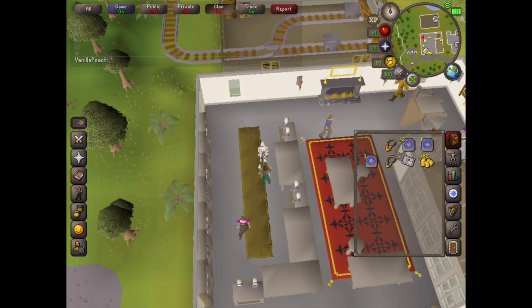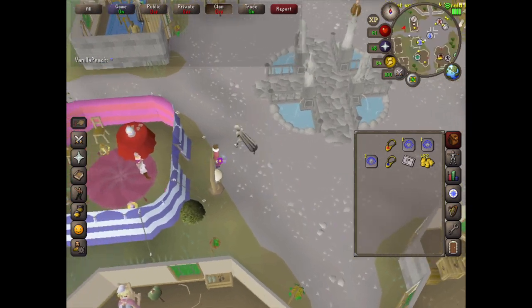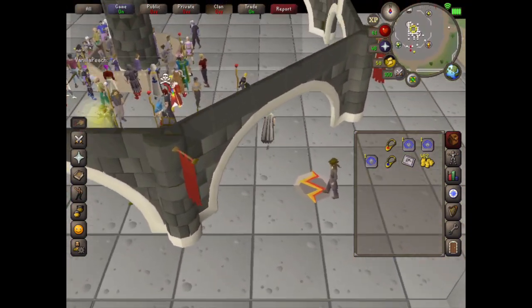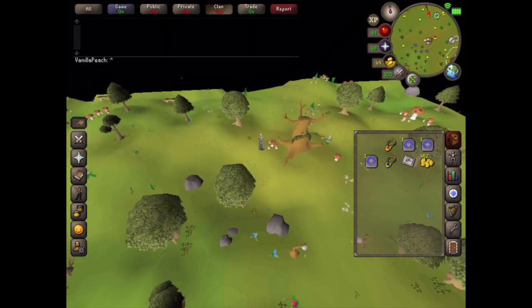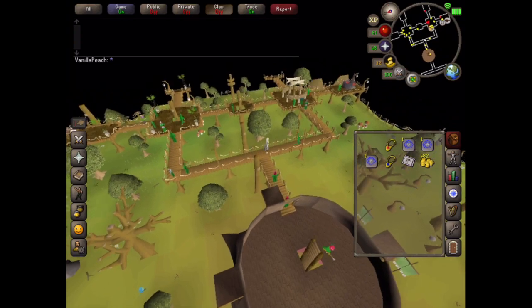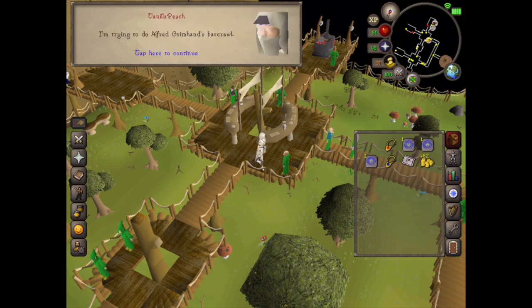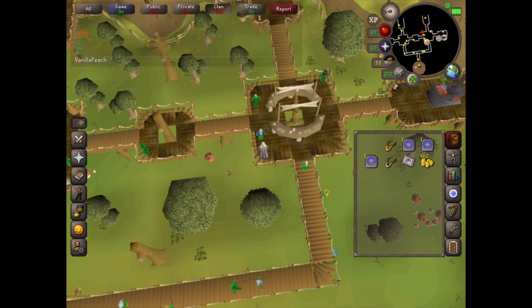Now we need to go to Tree Gnome Stronghold. I'm going to use my Varrock teleport and then use the Spirit Tree system to get to Tree Gnome Stronghold. Weight reducing clothing is also recommended. Now we need to go north and go upstairs, head to the bar, talk to Barman, and say about the Bar Crawl. For this one, talk to Blueberry after you've spoken to the Barman.